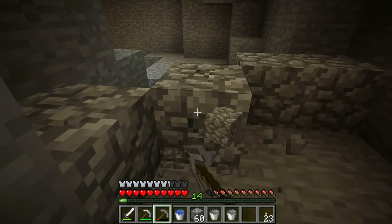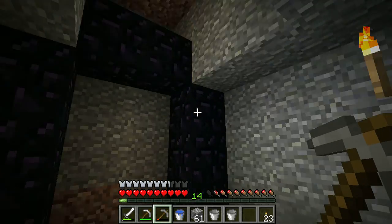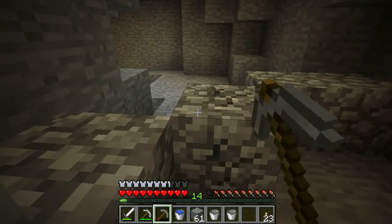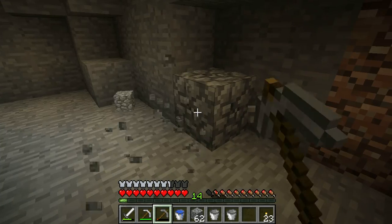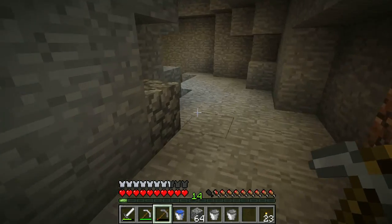If you haven't made a nether portal before — it is always going to be three high and four across. You do not need obsidian in the corners, so you can save yourself some obsidian. You just need ten. So now I just need to go find myself a flint and steel and bring it back down here.